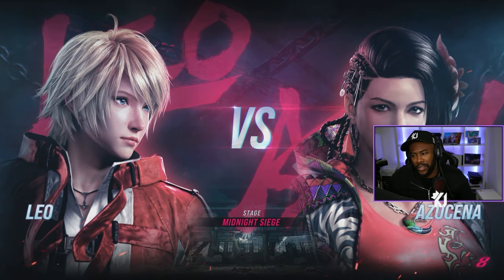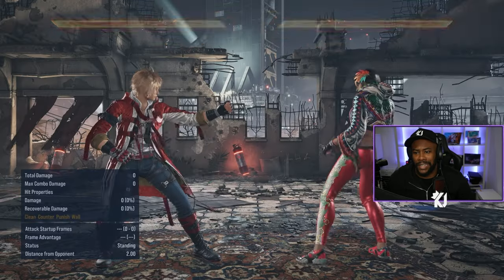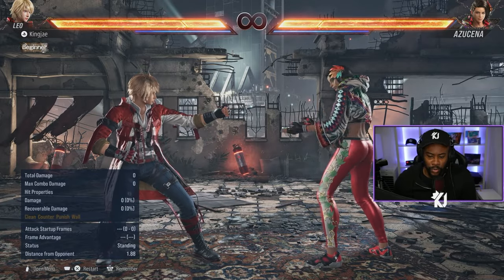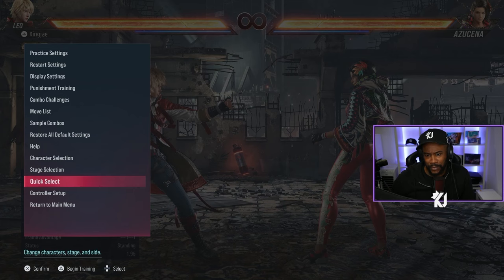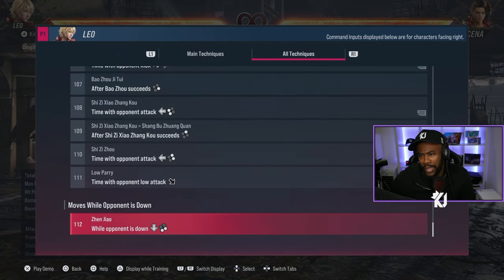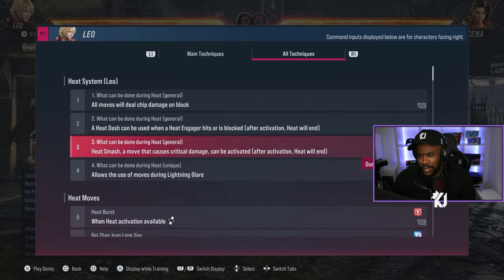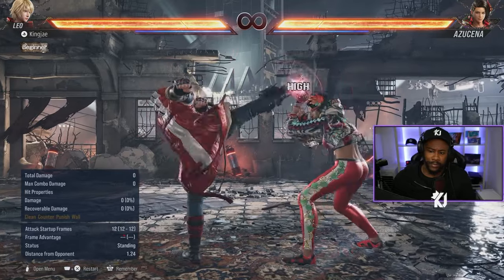Leo has stances and also an install where Leo key charges and then gets additional moves. It's called Lightning Glare. Let me make sure I'm correct - yes, Lightning Glare. Cool, so I'm alright with that.